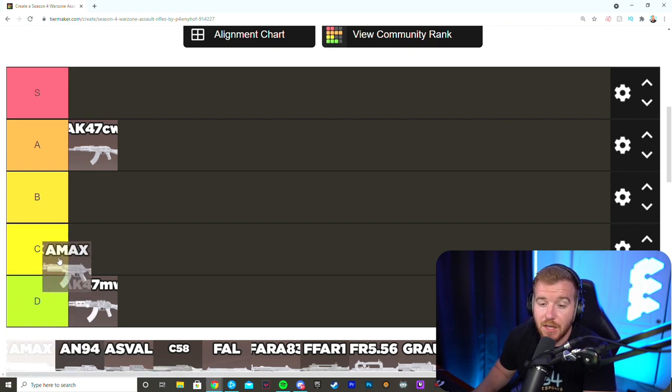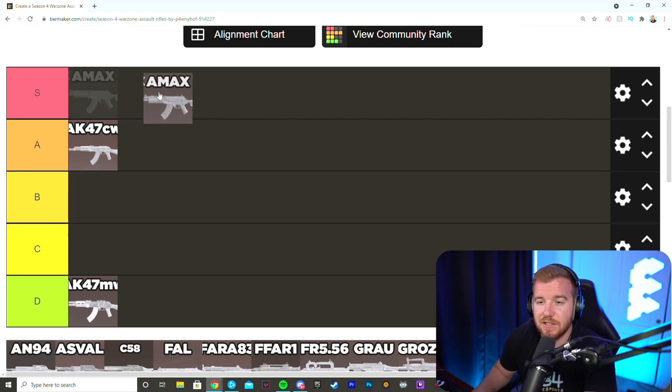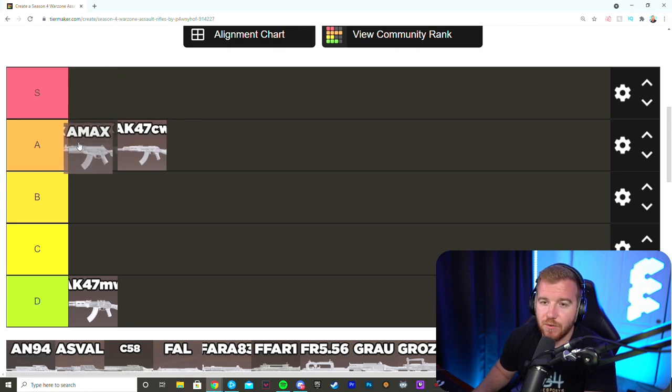The AMAX is a tough one. Sam always hated the recoil pattern and never liked it, but for the main host it's been S tier for a long time — currently A tier, and expected to push into S tier once other guns get nerfed. Sam puts it B tier post-nerf but agrees it could be A tier, noting the AK Cold War and AMAX have very similar recoil patterns and time to kill.